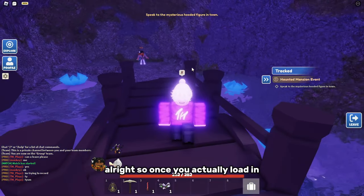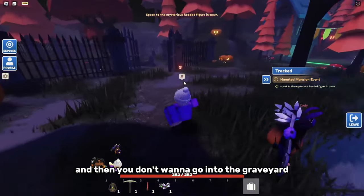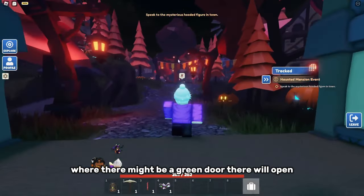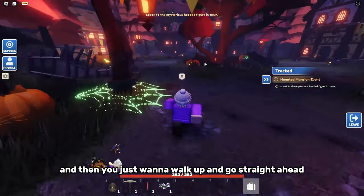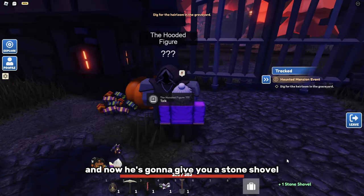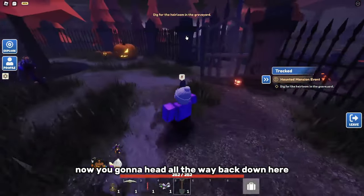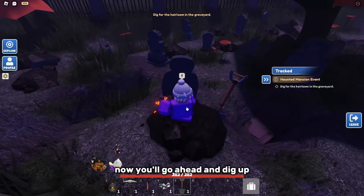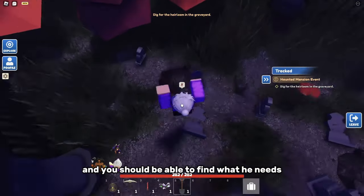Once you load in, you'll spawn in that cave right there. Head around this lake-looking area and don't go into the graveyard yet. Walk all the way up the hill where there's a green door that will open, then go straight ahead to the mysterious figure in front of you. Talk to him and he'll give you a stone shovel. Head back down and you'll see a graveyard on your right — dig up the little piles of dirt to find what he needs.